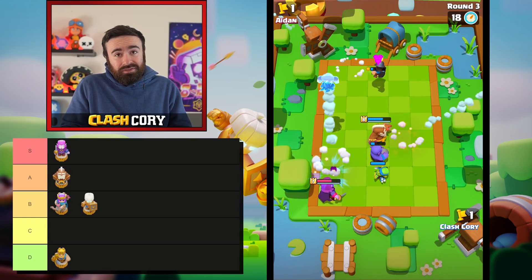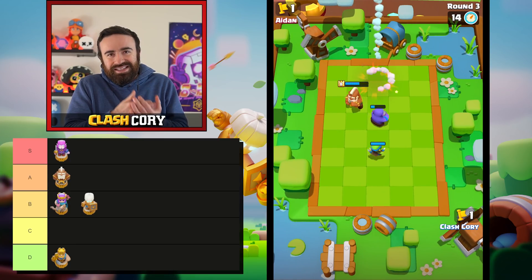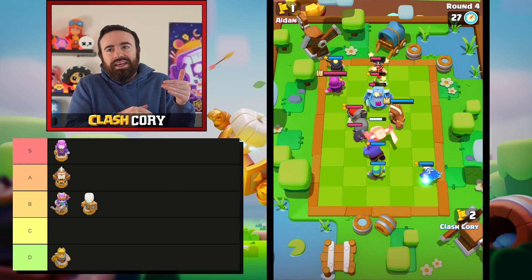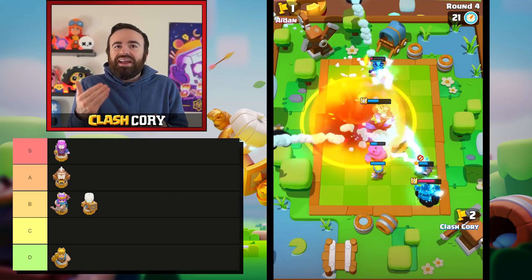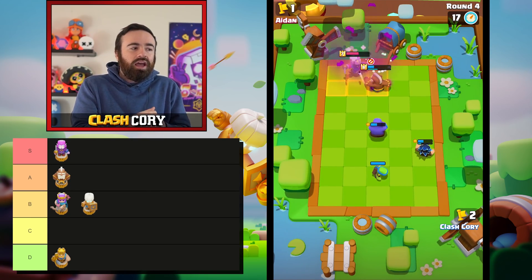The Countess got some really solid buffs last balance change and honestly the Countess is the most reliable and consistent hero right now. You can basically put the Countess as a frontline tank and with that crazy fast attack speed she'll draw the aggro of melee, heal up, and then keep cycling — losing aggro, healing. Overall she's just a menace. It sometimes feels like it takes some luck to stop her, but a lot of it has to do with positioning. The Countess is definitely the best hero right now.